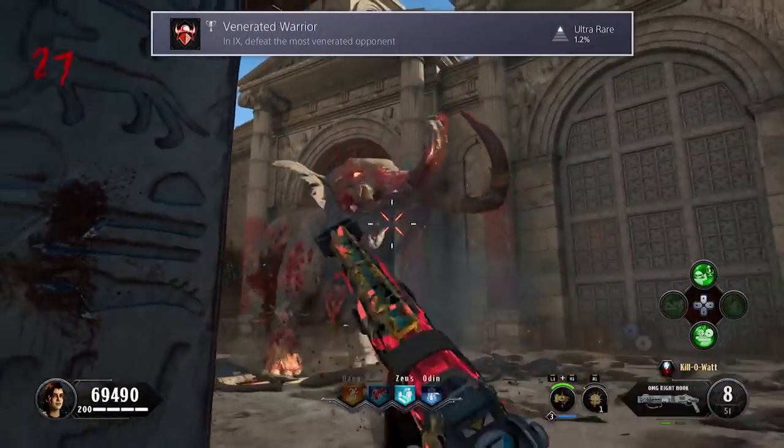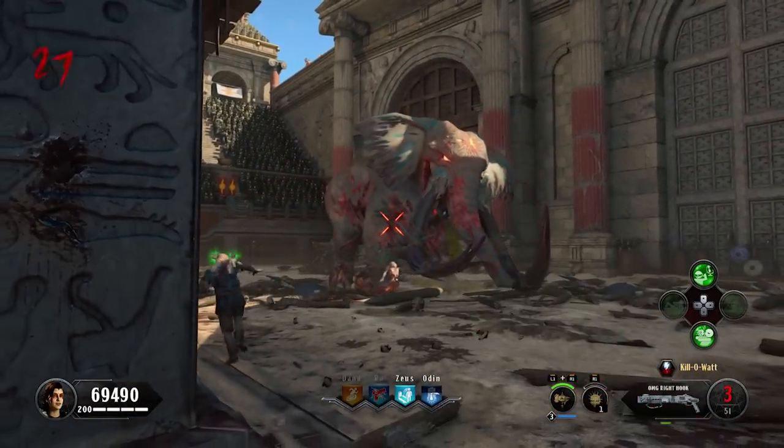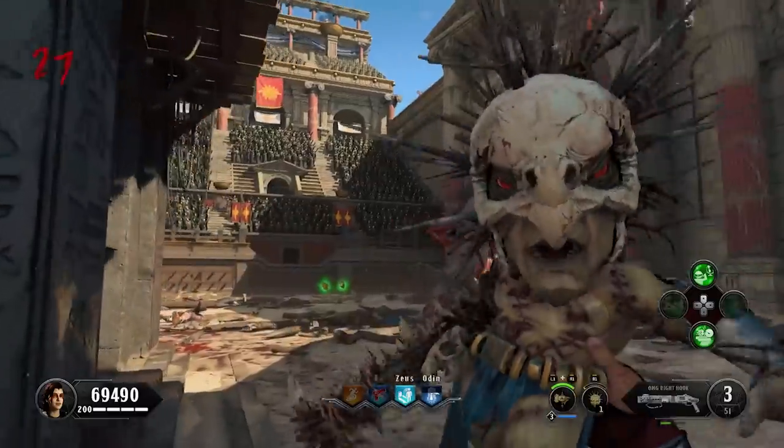The second one is Venerated Warrior. To get this, you'll have to complete the map's main easter egg. If you'd like to use my quick solo guide to do that, you can find a link to it in the description.